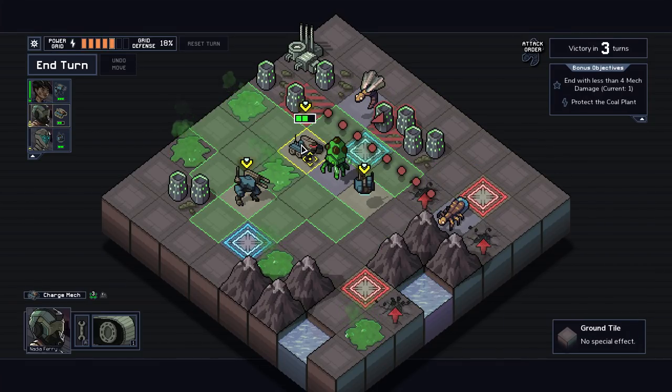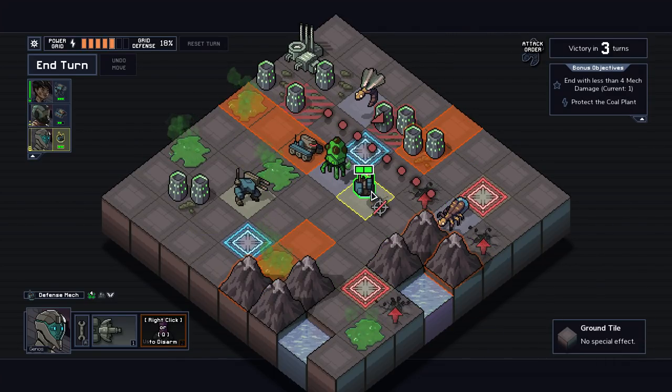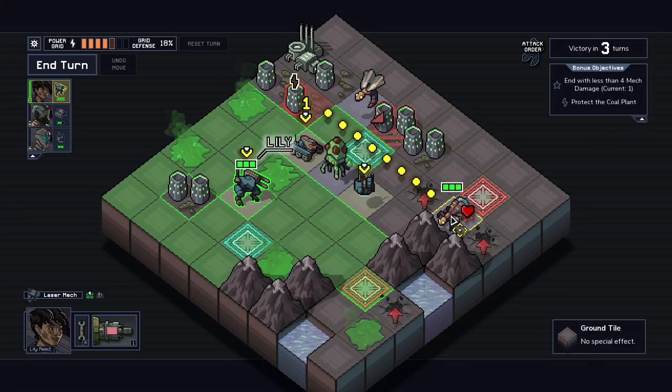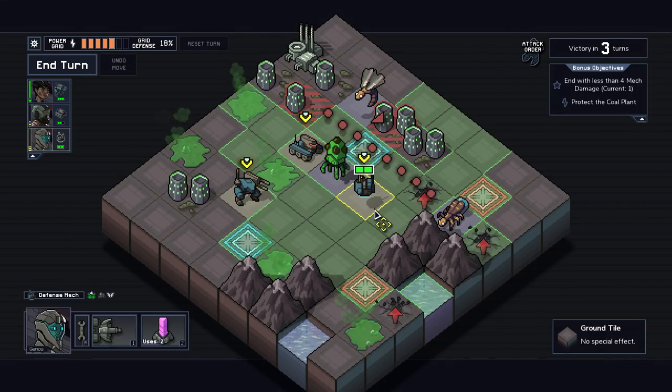They're not even lined up at all, and every time this guy does anything, he takes damage. So that's a problem. Can I shield projector myself? I cannot. That's an interesting note. I can't even move up here to take out this guy at all.